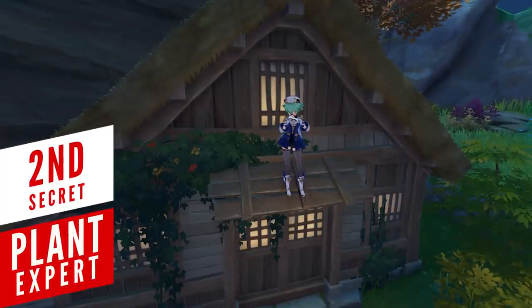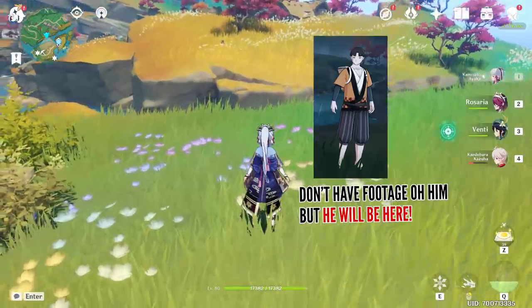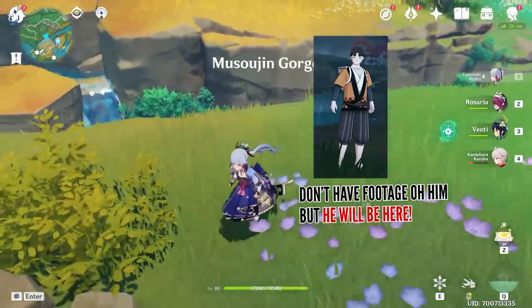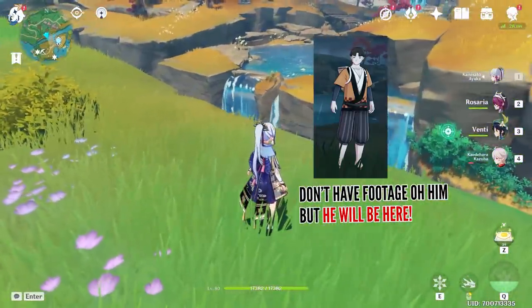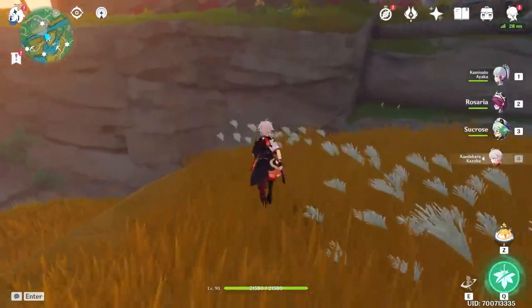Sometimes when you complete a quest, new things become available that aren't as obvious as removing a massive barrier from an island. During your travels you'll meet a pharmacist on a cliff near Fort Fujito, and his request is pretty simple — give him 12 Naku weeds — and it's pretty much a job well done, except you can now actually go and visit his house once per day.